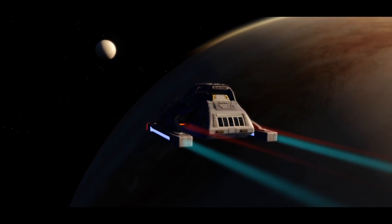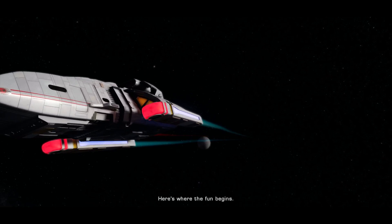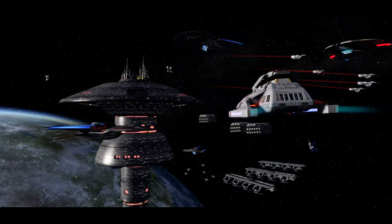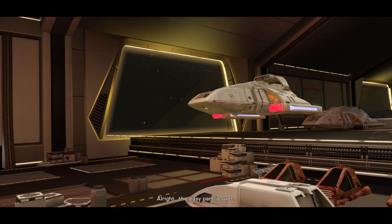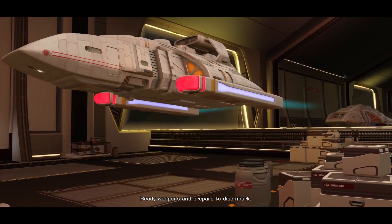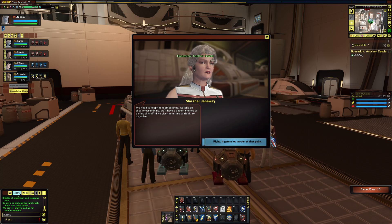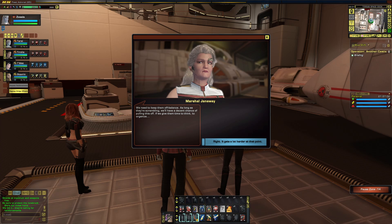Next stop: Terran Space Dock. Here's where the fun begins. Terran Space Dock, this is the runabout Nile. Request permission to dock. You are clear to land. Glory to the Empire. Alright, the easy part is over. Ready weapons and prepare to disembark. We need to keep them off balance. As long as they're scrambling, we'll have a decent chance of pulling this off. If we give them time to think, to organize — so let's get moving.